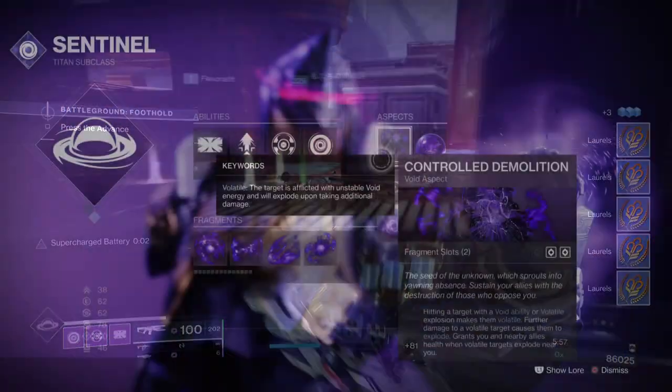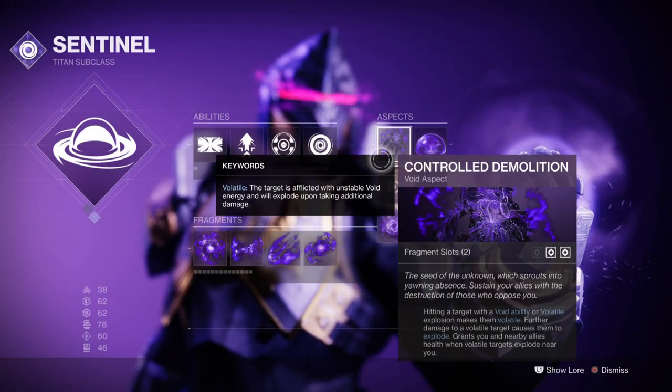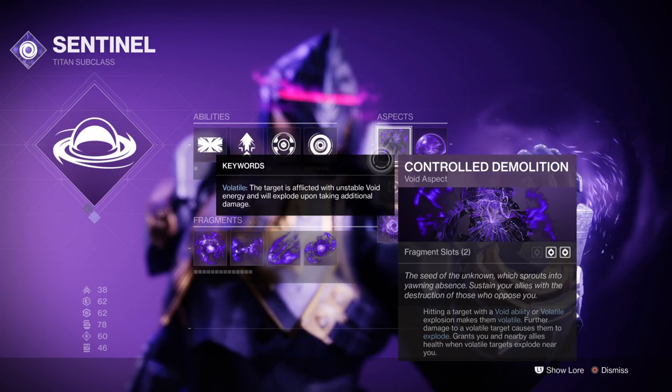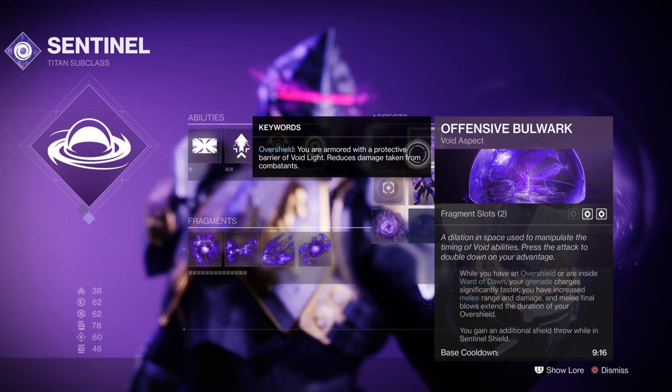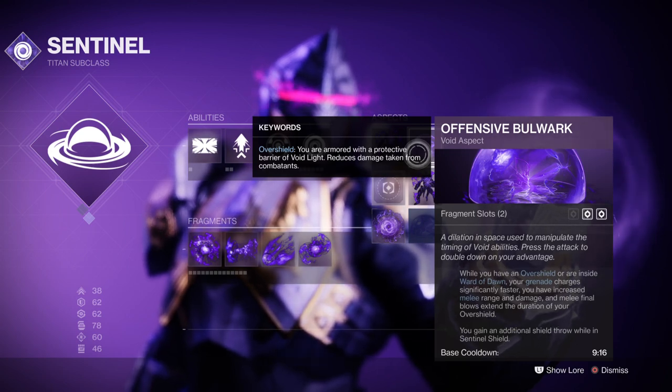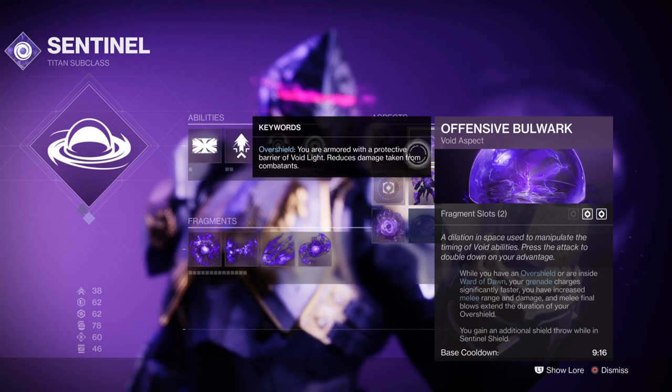For all this to be done, we have the following aspects being used. Controlled Demolitionist allows us to make combatants become volatile via our abilities, and upon detonation will grant us health back to me and my team. We then have Offensive Bulwark, which will grant me faster grenade regen, increased melee regen and damage, and extends our overshield timer by a few seconds. Both of these aspects will greatly help in keeping us alive as long as we need.